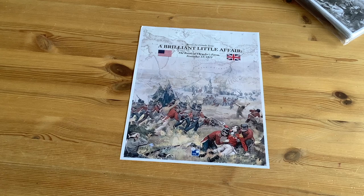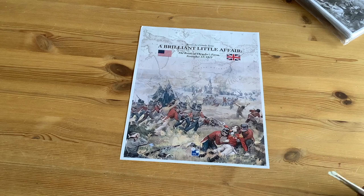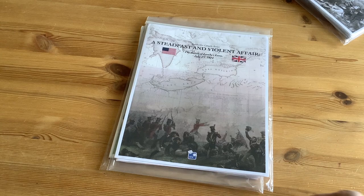The cover artwork for Chrysler's Farm was a little strange — that illustration is actually of General Brock at Queenston Heights, fought in October of 1812. Brock of course was killed at that battle, so he was long gone by the time of Chrysler's Farm. I've always wondered why that artwork was chosen since it is not representative. The artwork for Chippewa is correct — that's from a painting of U.S. regulars advancing at Chippewa. And the Lundy's Lane artwork is also correct, showing Americans charging up the hill.